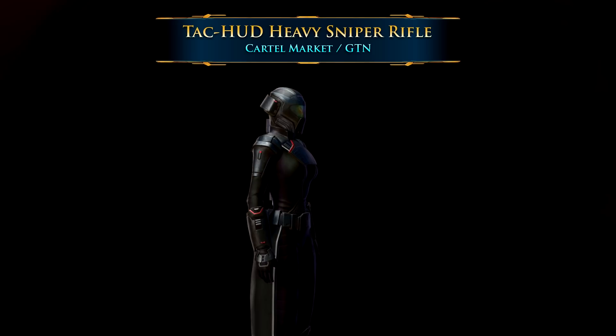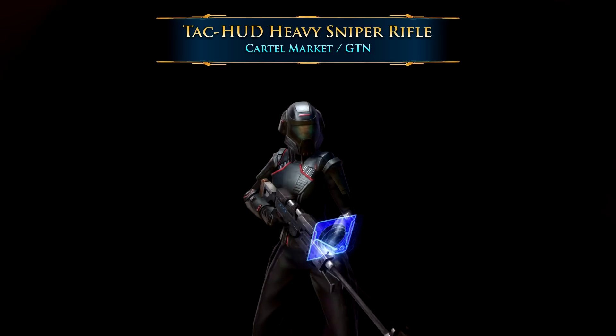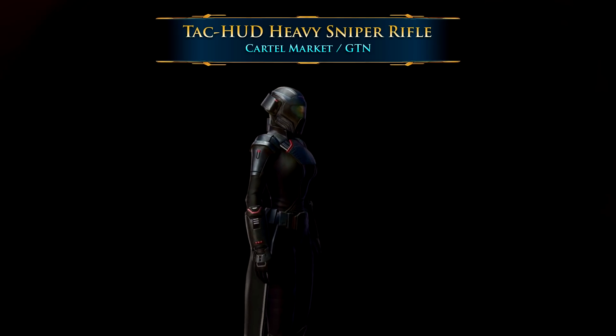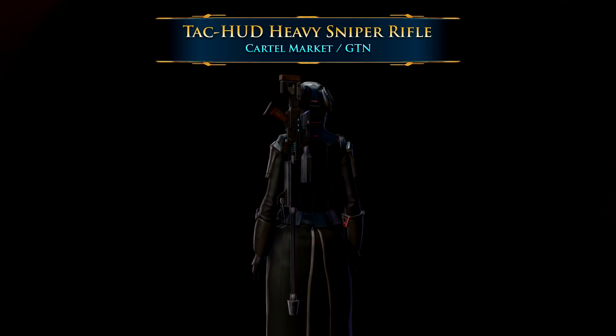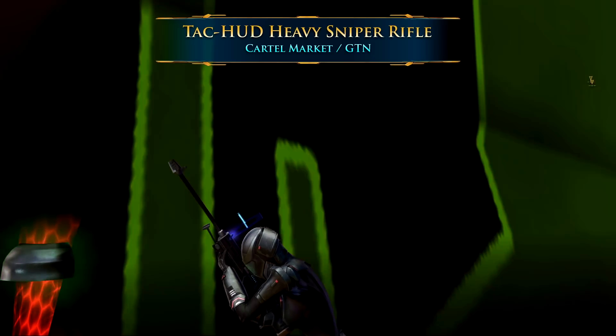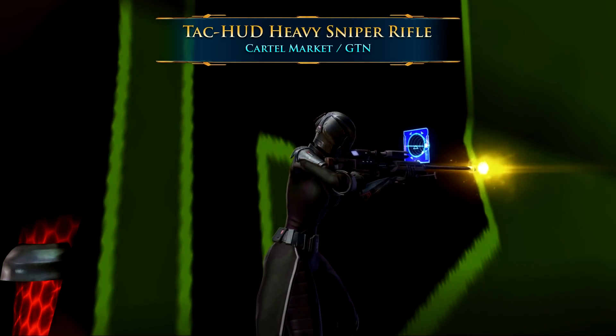This is another heads-up display one that I really like: the Tac HUD Heavy Sniper Rifle. This is the classic black color — it looks like a really normal, futuristic sniper rifle. It has a kind of blue holographic display as well, shaped like a square with a vortex in the middle, almost a targeting device of some sort.